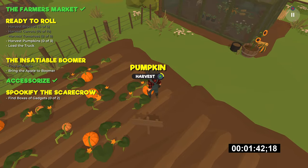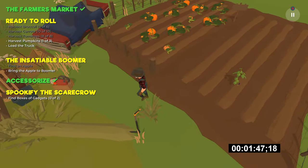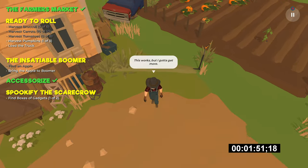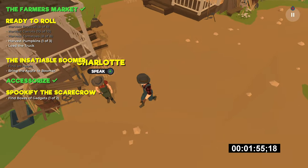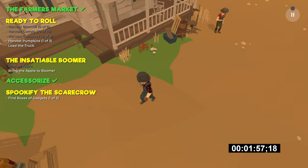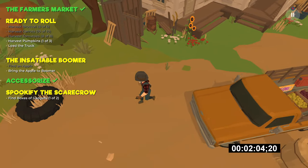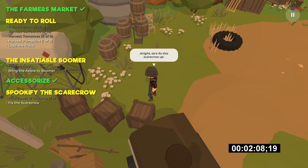Then start walking back, walk through the pumpkin patch, and pick up one singular pumpkin — you can carry more than one at a time but there is a bonus objective to not. As soon as you leave the pumpkin patch make sure you take the box of gadgets, then continue towards the truck and unload everything you have. Hold A to load the truck, then continue past the truck to the left-hand side where you'll find a fence with your second box of gadgets — make sure you pick that up.